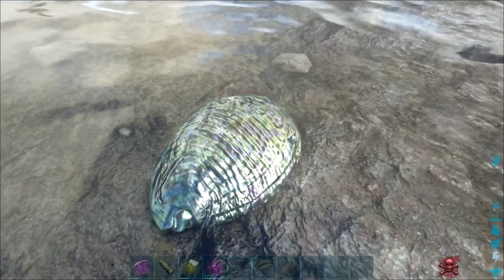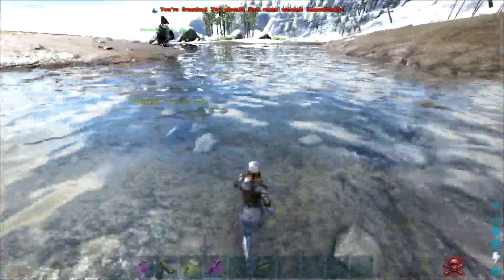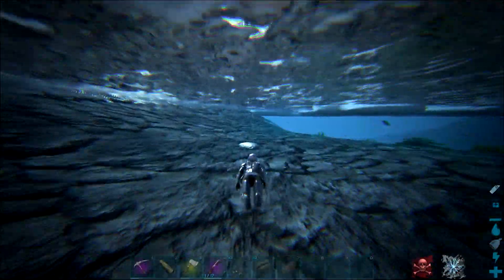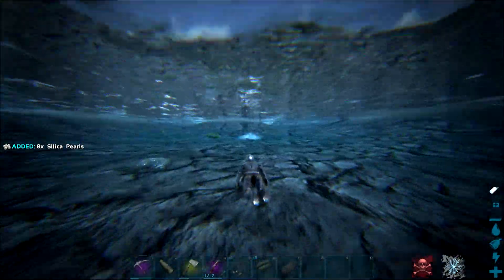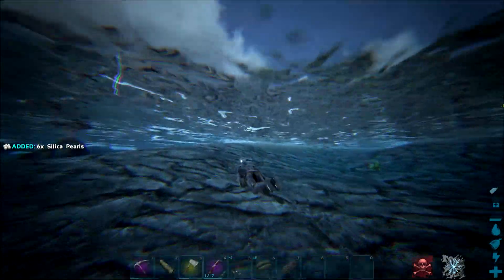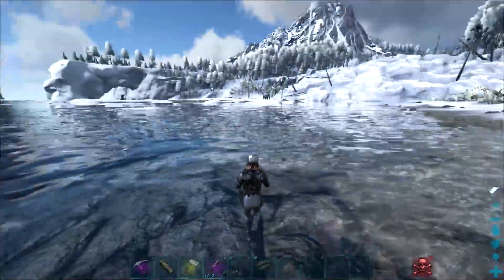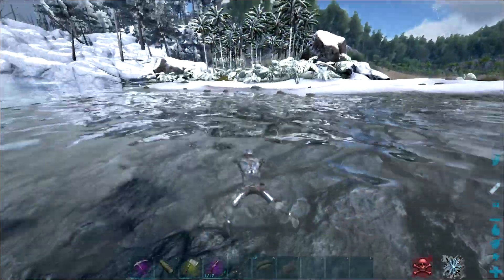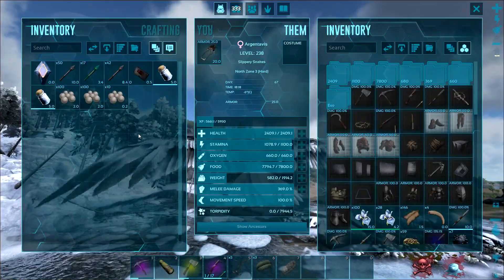How many pearls do we get by hand? One times six — god damn, that's pretty terrible. There's actually quite a lot of pearls around here though — I didn't even know about this spot. I usually go to like the deep snow, like across some icebergs that have some shallow pearls — there's nowhere near as many as this here. This is a really good spot. All right, we cleaned up all the pearls and we actually got a decent amount — 210!